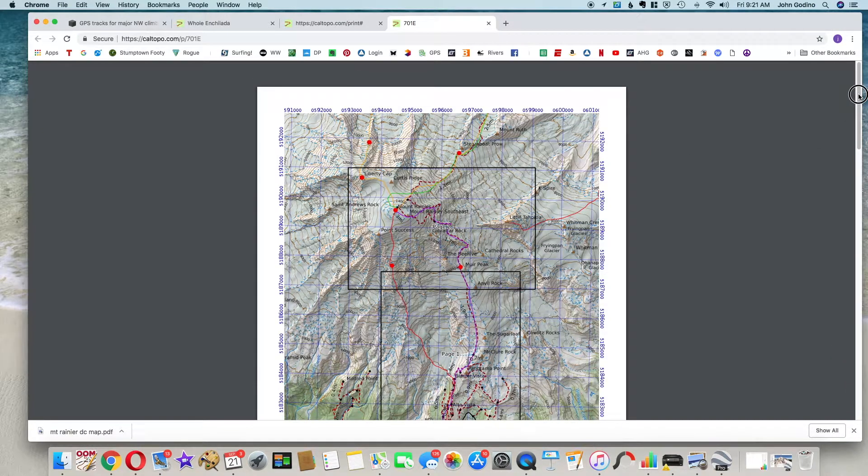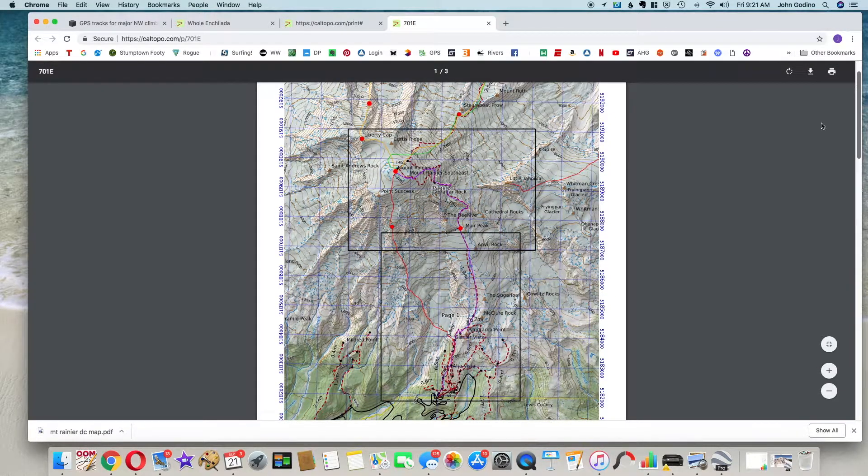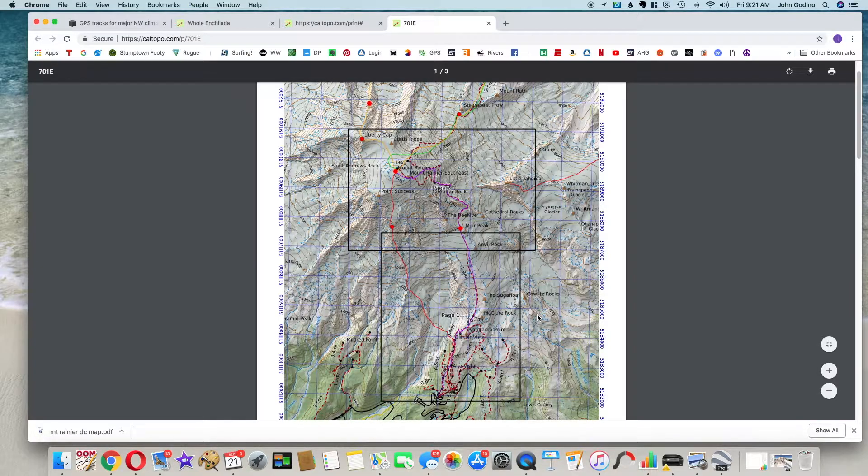We've got a three-page map, which may be a little confusing when you ordered two. One of the cool things CalTopo does when printing a multi-page map is it generates a first page that's a zoomed-out overview showing you the big picture view of your area, with black boxes indicating the more detailed maps on the following pages. You can choose to print this and bring it with you — I like to for a general bigger-picture view of the whole terrain.